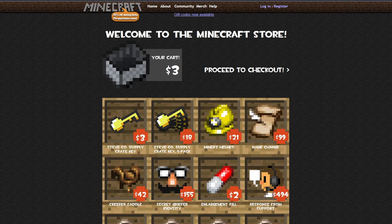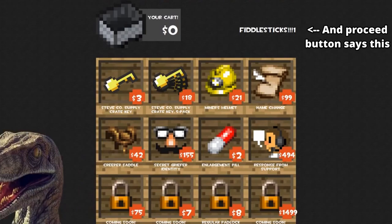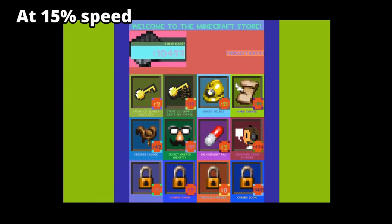Clicking 'go to store' will take you to a store where you can buy items. Clicking 'proceed to checkout' will cause a Jurassic Park dinosaur to appear and slide across the screen. Trying to buy $10,000 worth of items will ask you if you are prone to seizures, and clicking OK will make the site start flashing random colors.